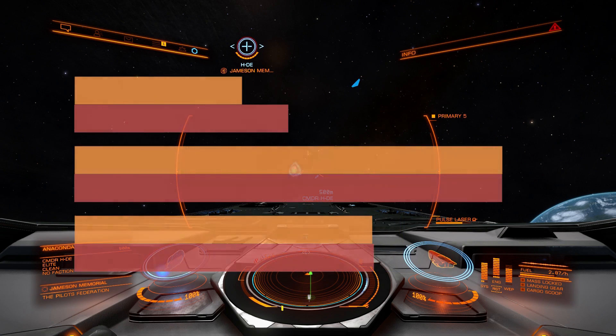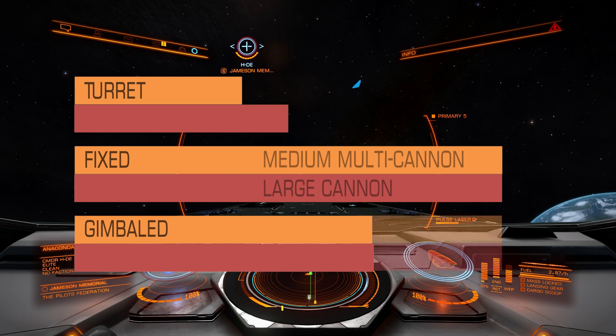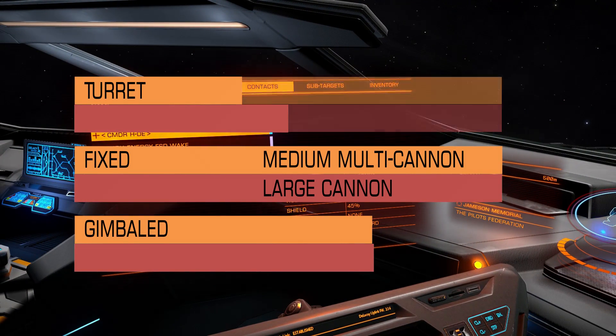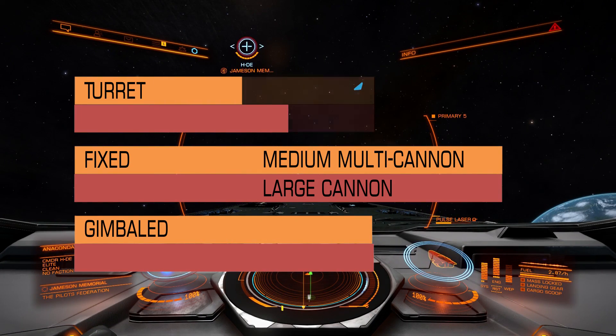Against hull I got a very nice result, because both fixed weapons were around 30% more effective against hull compared to gimbaled weapons. And compared to turret, the fixed weapon was dealing 50-60% more damage — so actually similar to the damage done to shields. And the difference between gimbaled and turret is also around 30-40%, similar to the shield test results.